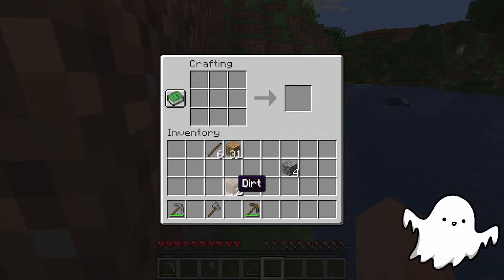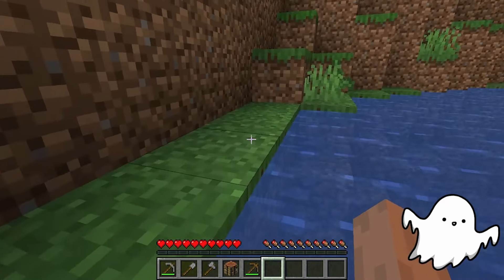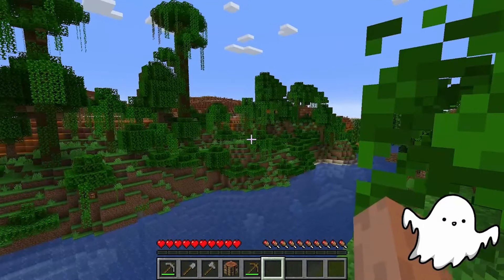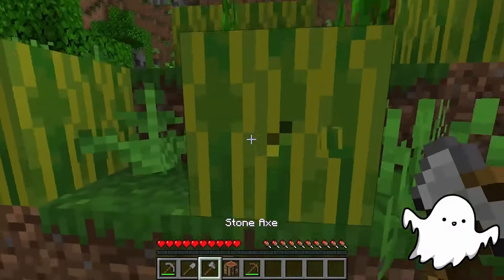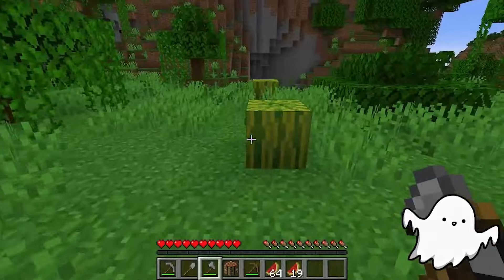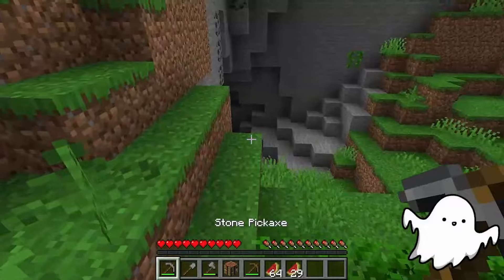Wait, we don't even need a sword — we're on Java edition where axes do critical hits. That means we just need a shovel. Look at that, we're already set. Now we're gonna get some food and iron. We'll explore those mineshafts and just hope to god not to get poisoned to death — that'd be kind of embarrassing. Let's grab some melons. Look at that, picking them all up. It doesn't seem laggy — YouTube can be stupid sometimes.